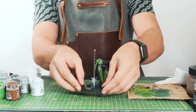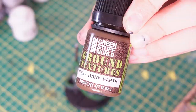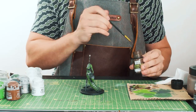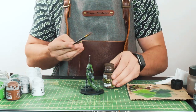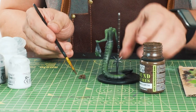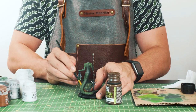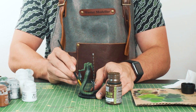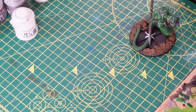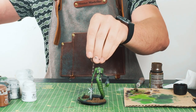Now for the fun bit — we're onto the base. To begin this poison swamp process I'm applying some earth texture from Green Stuff World to act as the mud, which will also work as a barrier when we come to add some poison puddles in. Just slapping a load of this mud onto the palette, picking it up gently, and building up loads of this texture all over the base while leaving some holes to fill up with resin later on. This stuff takes around an hour or so to dry, so I'm leaving it and coming back later.